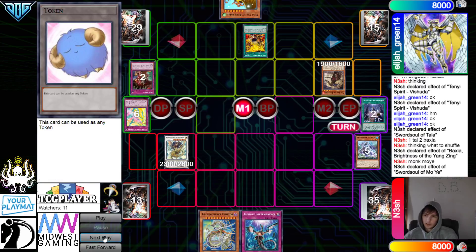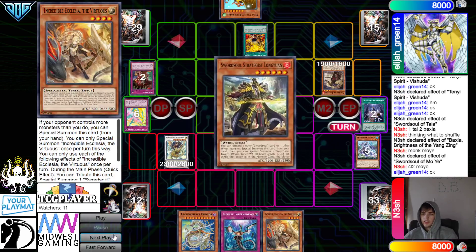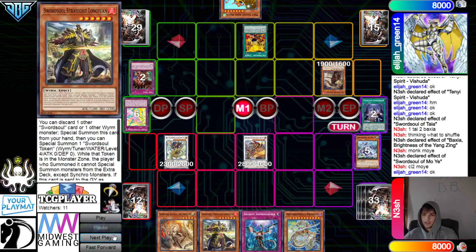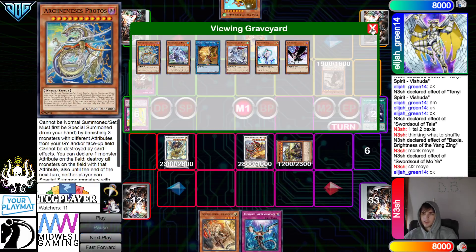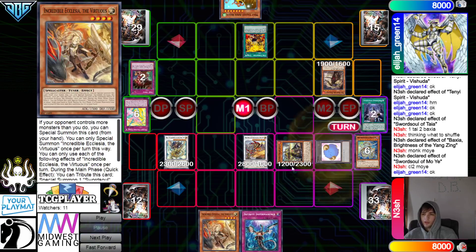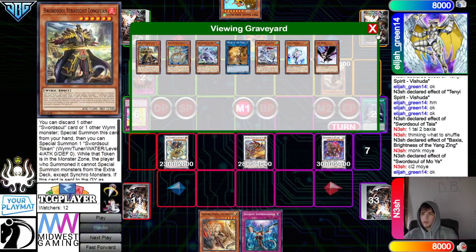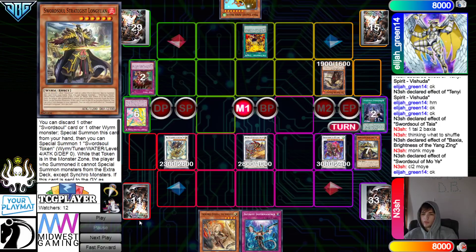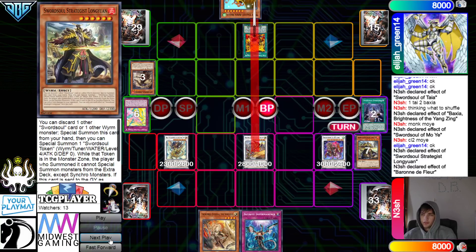They're just going to OTK their opponent again. Go for Grandmaster. Grandmaster Mo Yi draws Ecclesia — search Long Young. That Ecclesia draw is really good because if they got hit with something here they'd have follow-up. Get rid of those, go into the Fleur. Burn them for 12. Effect pops Fractal. Battle Phase — go for game.